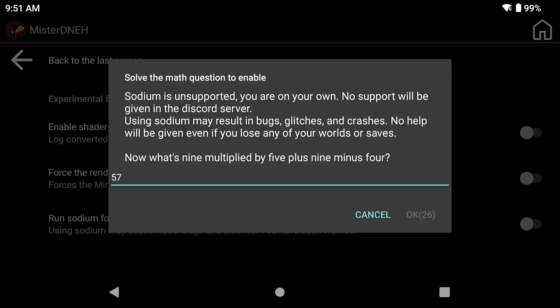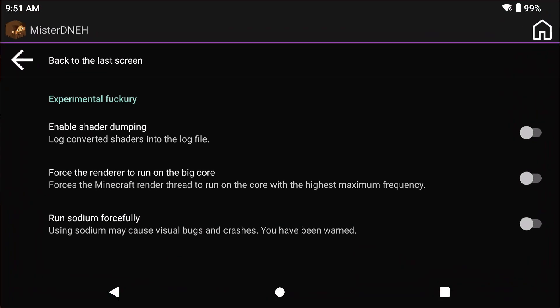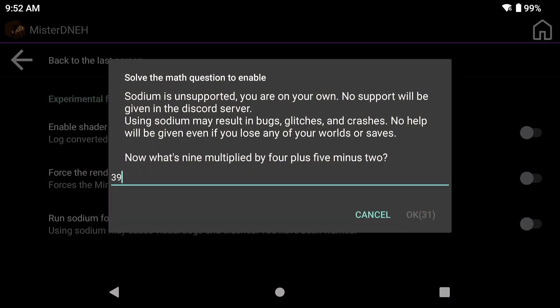If you don't know how to do math, use a calculator. Once that countdown timer is done, press OK. I failed the math test - the question was 9 multiplied by 4 plus 5, so 36 plus 5 is 41, minus 2 is 39. They change it every time, so let's wait for the countdown again.